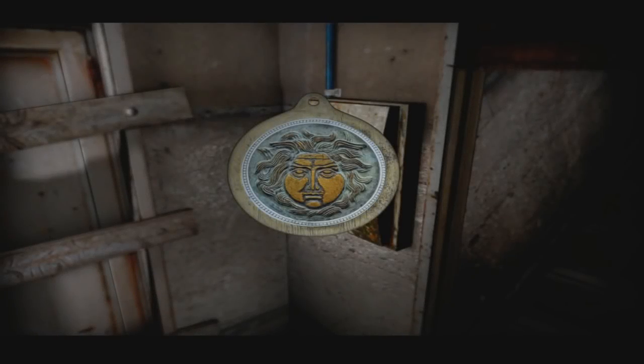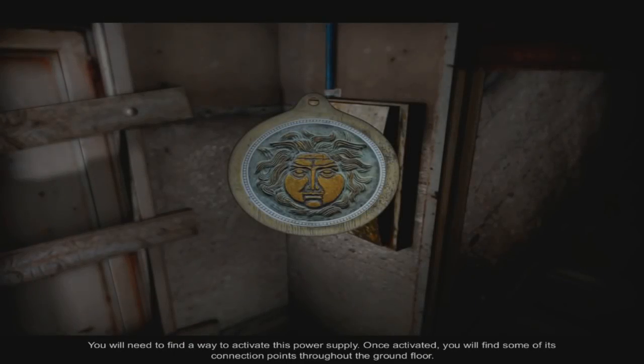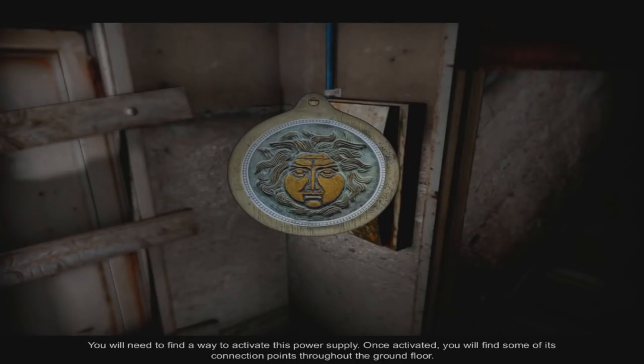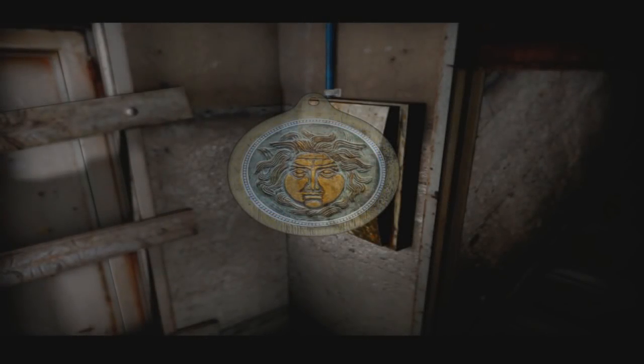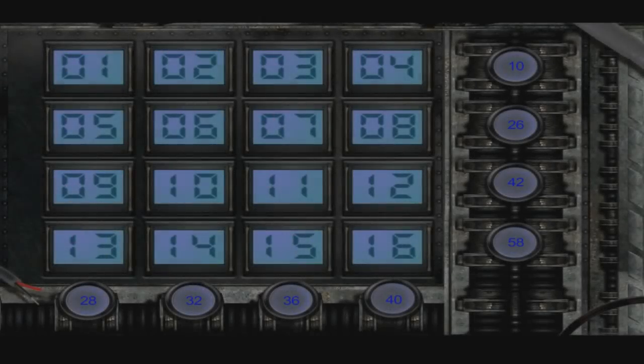Hello again. This is the emergency power supply. It is protected by one of my puzzles. When I created them, I did not stop to think how they would stand in our way at a time of crisis. Well, you're an idiot, then. You will need to find a way to activate the power supply. Once activated, you will find some of its connection points throughout the ground floor. Okay, so this is going to be a puzzle, is it? Alright, well, let's take a look. The puzzles have mostly been kicking my ass so far, but let's see what this is all about, shall we?